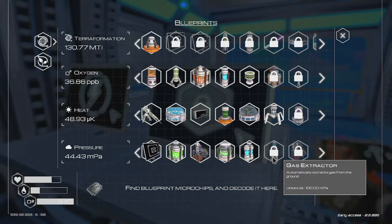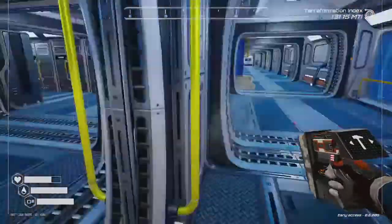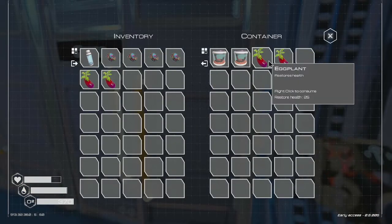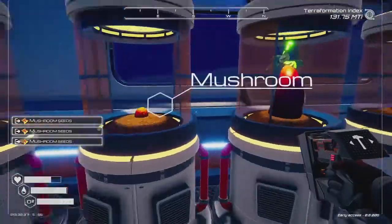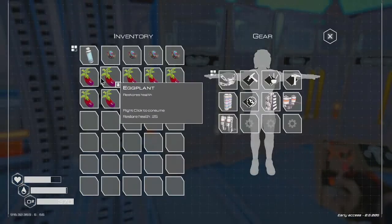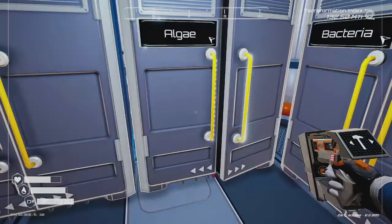Pressure is definitely coming up better and we're almost halfway to the gas extractor. Okay, so we've got those four. Let's take all of these — we'll harvest all of that, although I'm not going to do the plastic at the moment. One, two, three, four. I need one more.